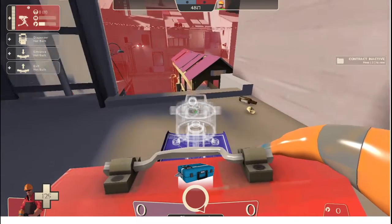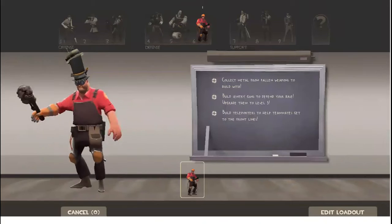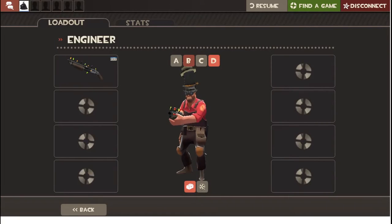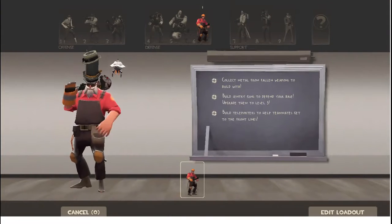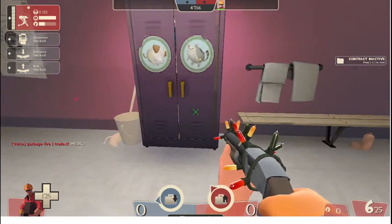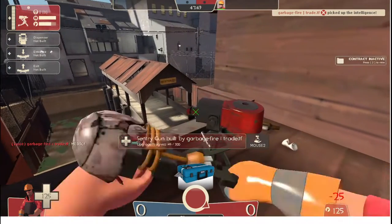And for the last spot, I'll actually need to change my loadout, because the last spot is actually on the roof. You place your sentry and then change your loadout. You have to have your Wrangler and your Rescue Ranger in your loadout so you can actually get your sentry with you to the roof. Just upgrade it to level 2 so it fires consistently enough to get you transported over to the roof.